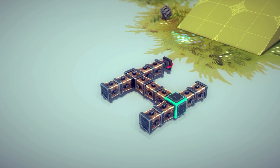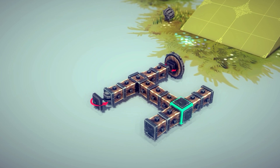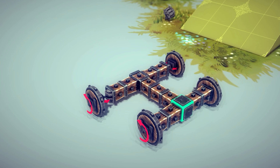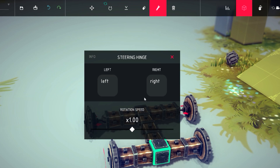The second method is by using steering hinges. There are several methods of making this work, but the most tolerable is by adding steering hinges to the front wheels of your machine. Make sure to adjust the parameters of the right steering hinge so the values are opposite, meaning left is right and right is left.